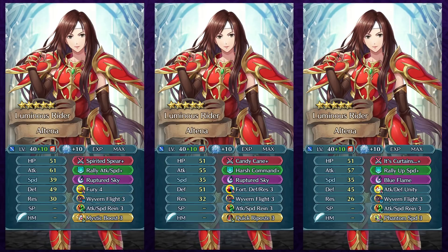It's a very high investment skill, especially the trait fruits you'll need for the speed super boon on this Forma unit. But if you like her a lot, it's definitely worth it with the Wyvern Flight build — I've seen a lot of Ashnards run Pegasus Flight and Wyvern Flight as well. The first build runs Fury 4 since it helps with the visible speed and defense stat. For her weapon you can go with Spirited Spear, Candy Cane Plus, or It's Curtains as alternate options, since units already come with their preferred weapon. It's Curtains can be a pretty good one-tap Galeforce weapon.